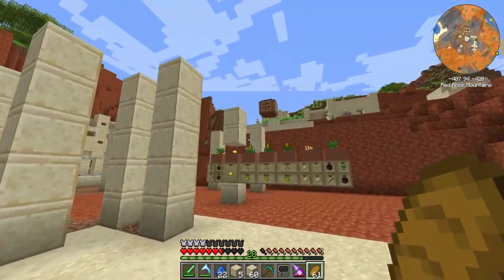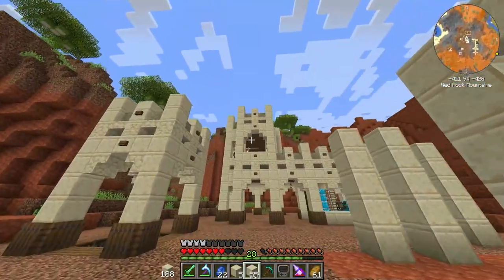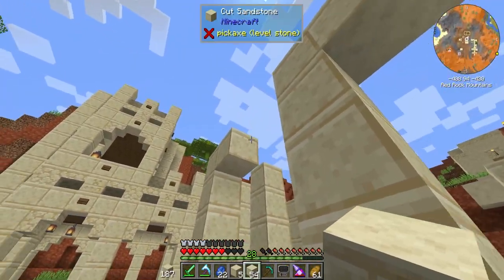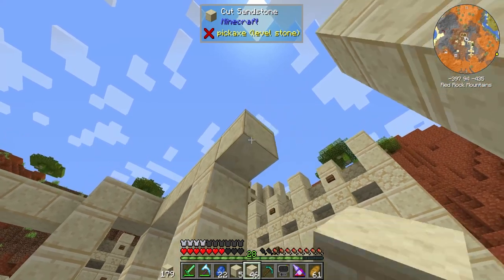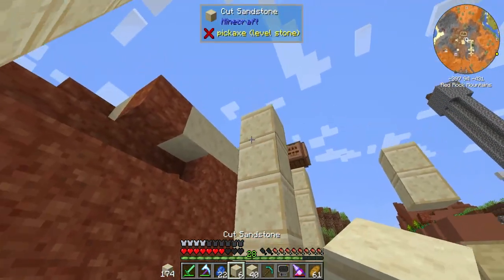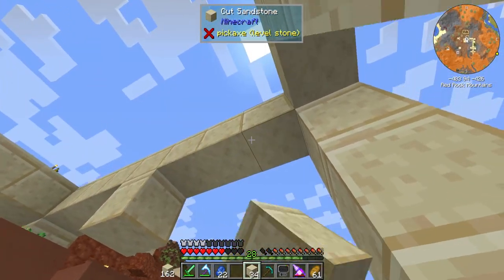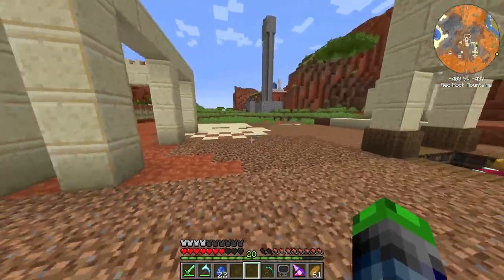So this is going to be our little Immersive Engineering hut kind of thing. Very similar to the other building but it has an indent here and an indent here to kind of line everything up. I've really been enjoying building like this — it's a style I don't normally go for, kind of like a townhome almost. Funny enough, even though I live in Arizona, these buildings are very popular in parts of Phoenix.